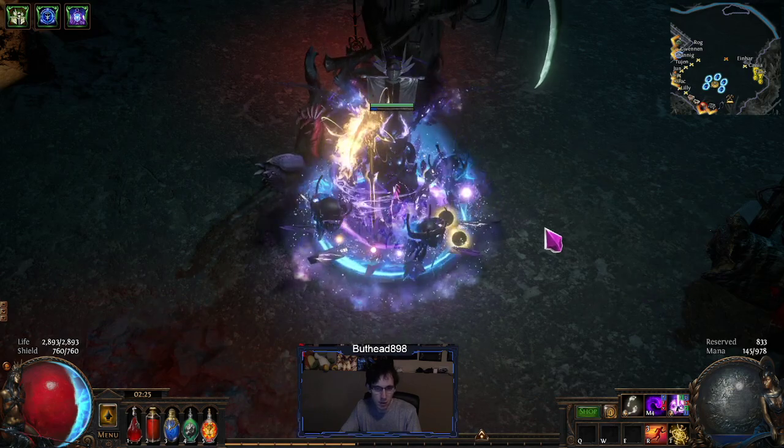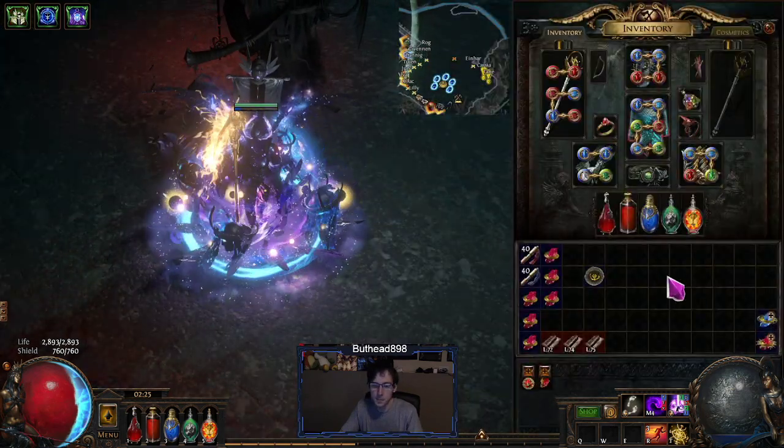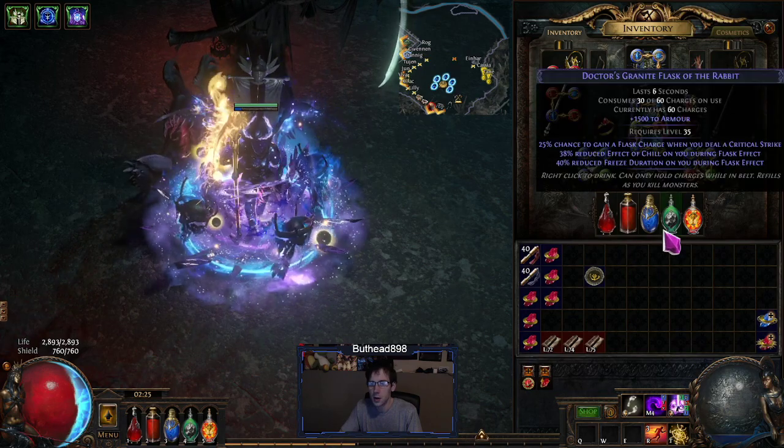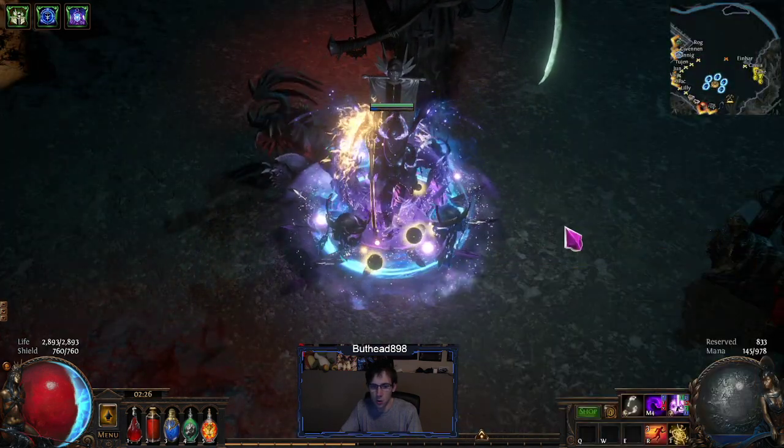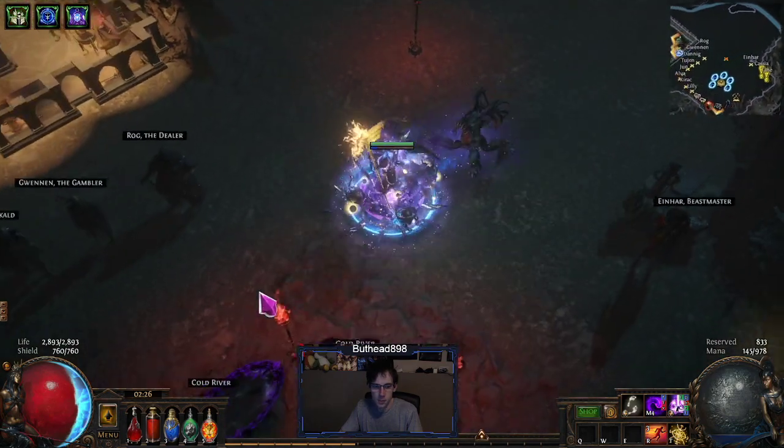I've done this build a bunch of times — you can check my past videos or the POB. The build is: run around with Temp Chains on your Blasphemy aura, and it's probably easier to just show a map to demonstrate how it works.